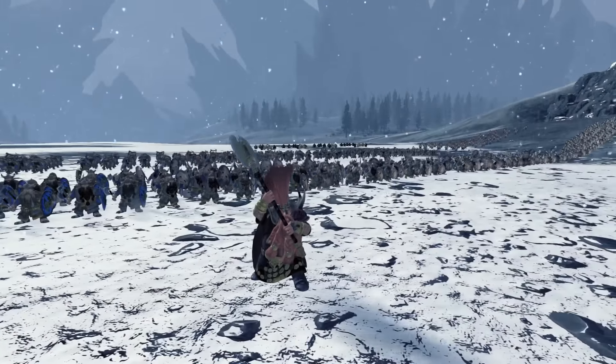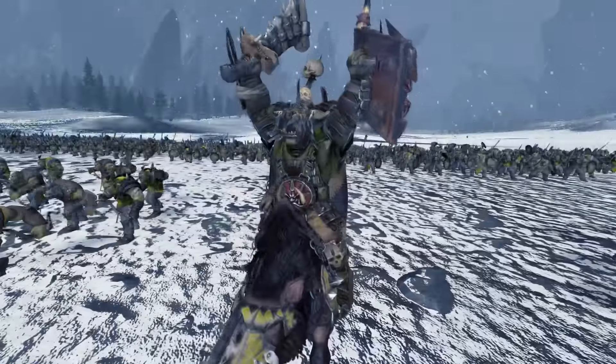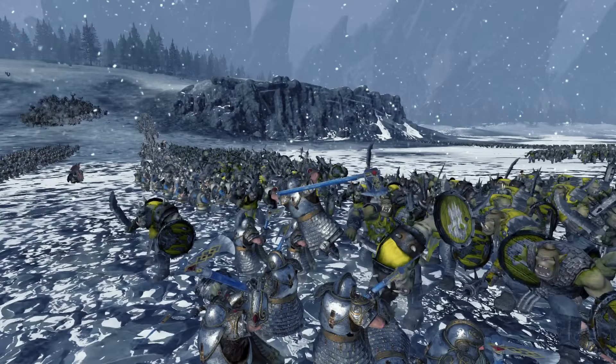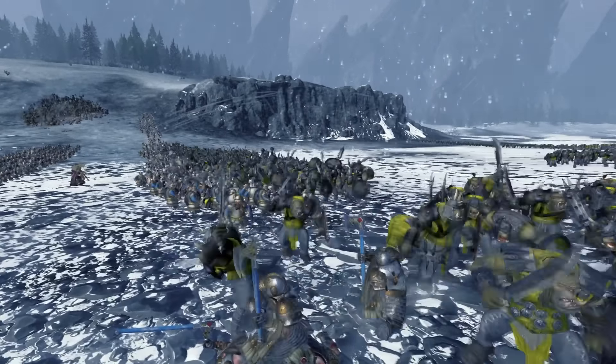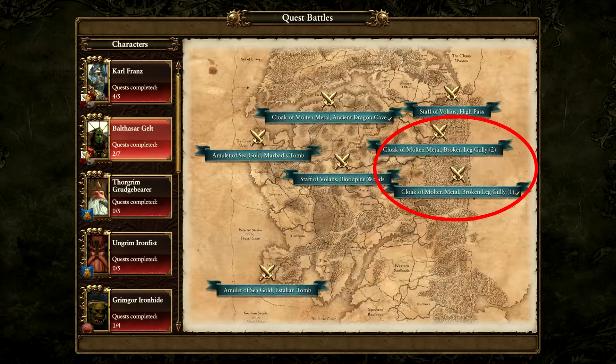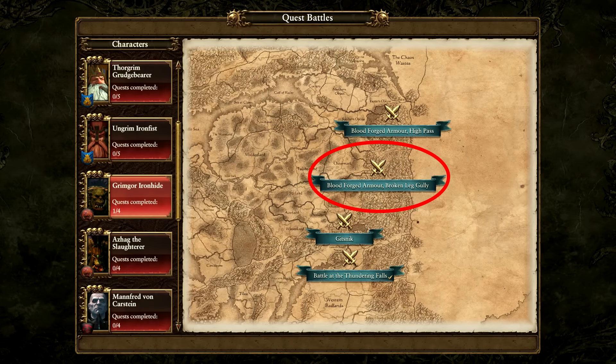According to the lore, a big battle took place here between Ungrim Iron Fist and the greenskin Gnastrak. With the help of Ogres and his party of dwarves, Ungrim managed to defeat the greenskins and claimed victory in this place. This particular battle was actually in the game as a quest battle for Ungrim Iron Fist. He's not the only one though, as Baltasar Gelt and Grimgor Ironhide also have a quest battle on this map.